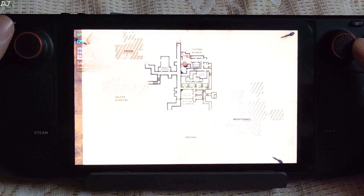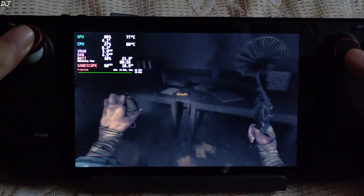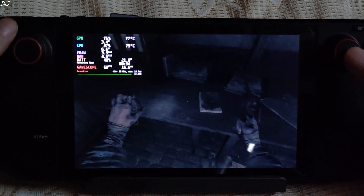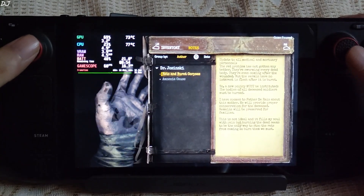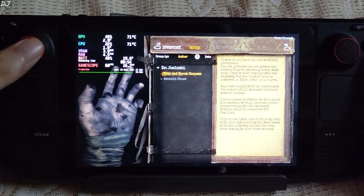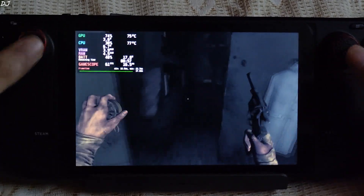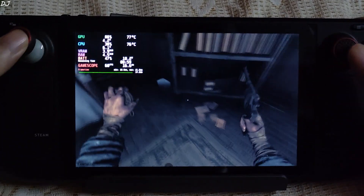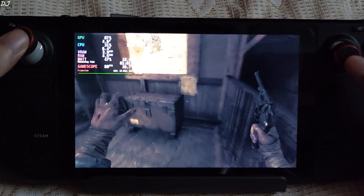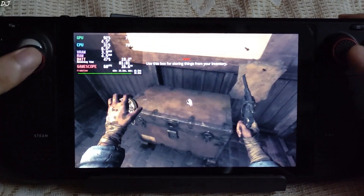This is the map — it's a bit too bright. I can leave notes here. Just burn the bodies. Fuel — we'll be using it to power up the generator. The inventory box shows my stuff here.